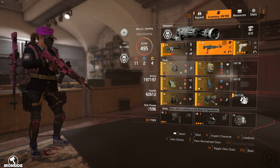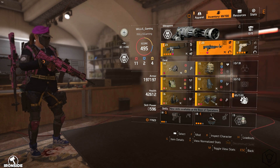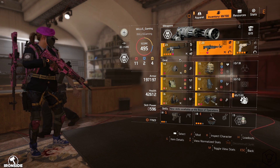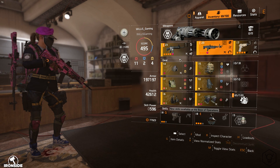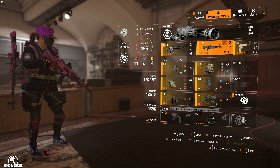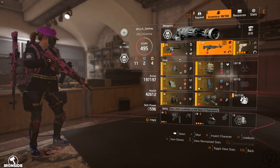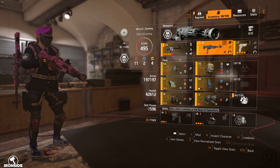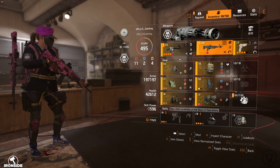Before I even mention anything, this is a crit-focused full-red build — it's based around just stacking as much reds as possible. I was going to go for a mixture of health and armor, but honestly at this stage, if I see armor and health on a piece of gear I just instantly dismantle it.